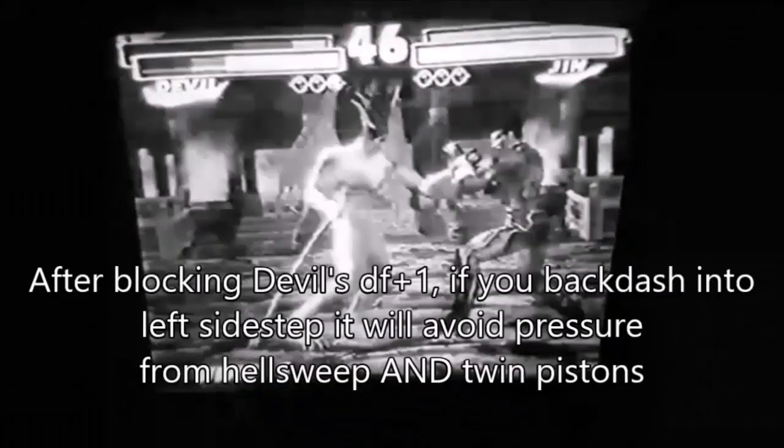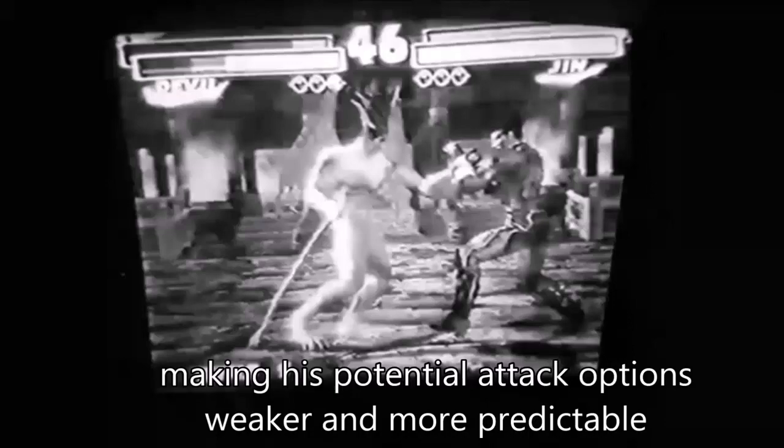Back dash. After blocking Devil's down forward 1, if you back dash into a left side step it will avoid hell sweep and twin pistons, which is really good. This really limits his options in that scenario.